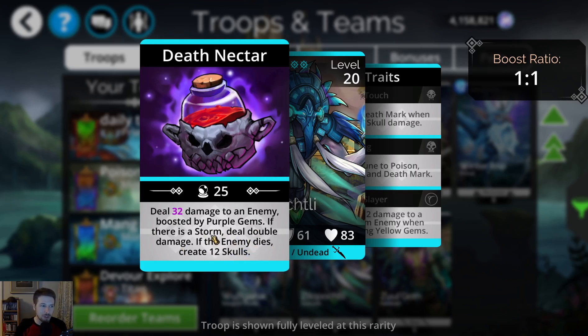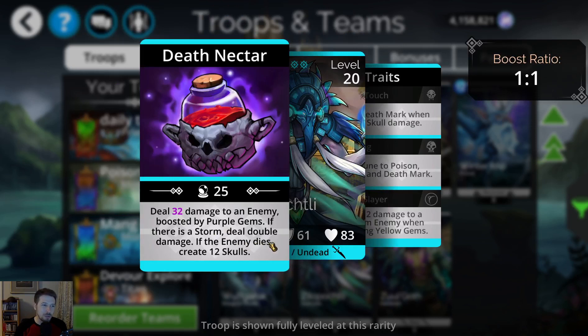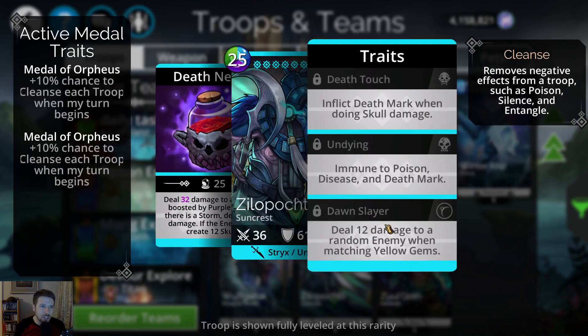Double damage is very nice, so you probably want to use a storm with this troop to get that double damage. There are lots of troops that cause a storm every single turn, so it shouldn't be that hard to set up.